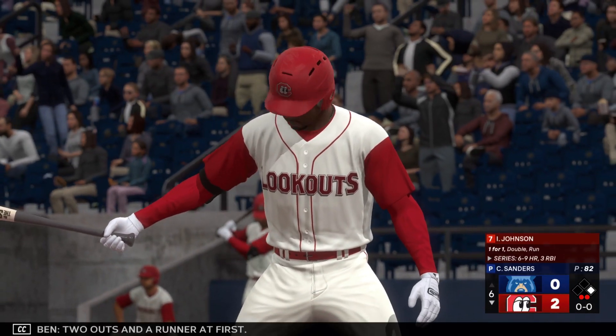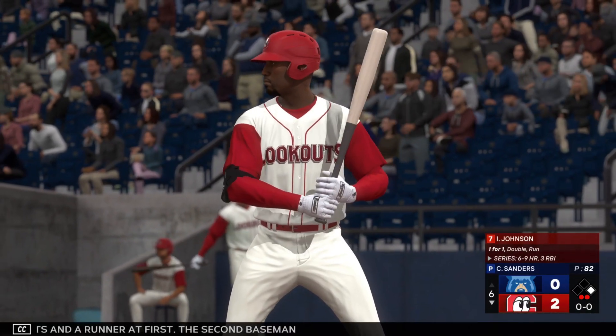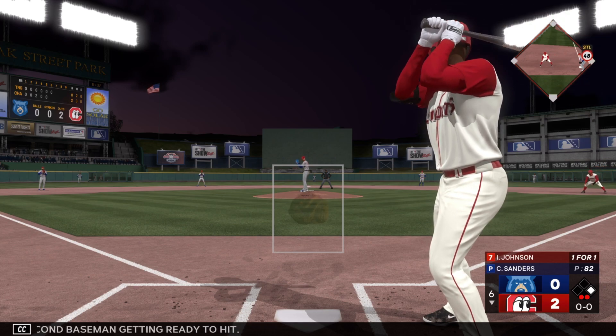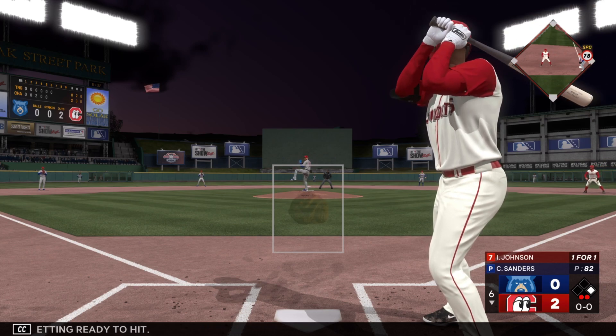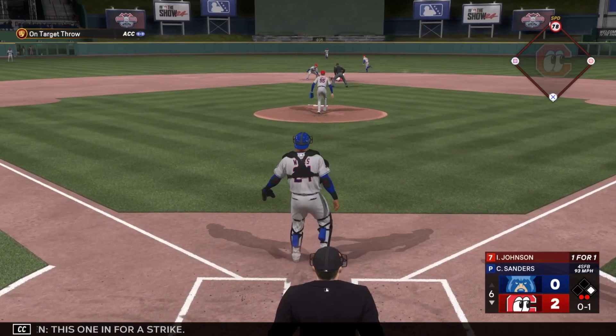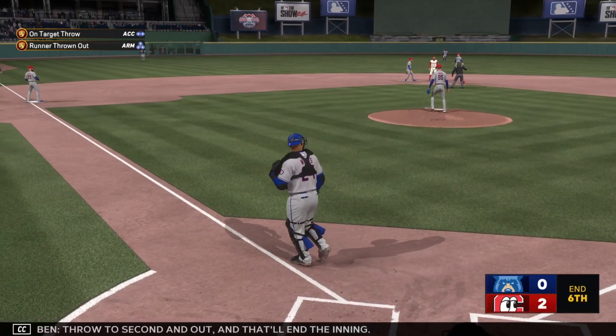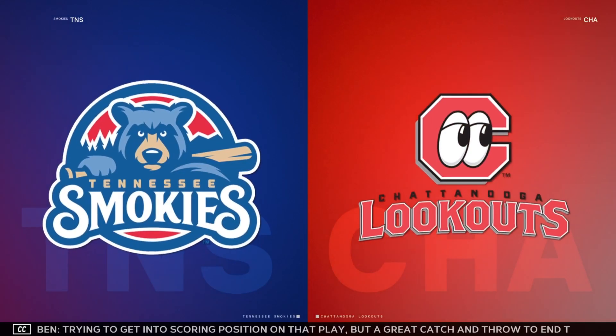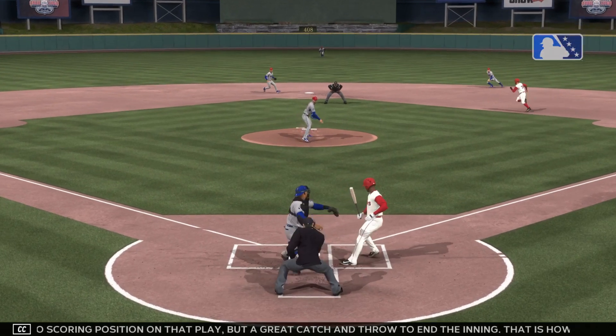Two outs and a runner on first. The second baseman getting ready to hit. The pitch — runner goes, this one in for a strike. Goes to second and out, and that'll end the inning. Trying to get into scoring position on that play, but a great catch and throw to end the inning.